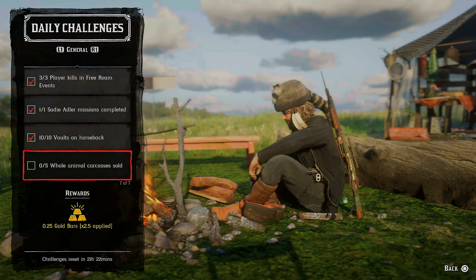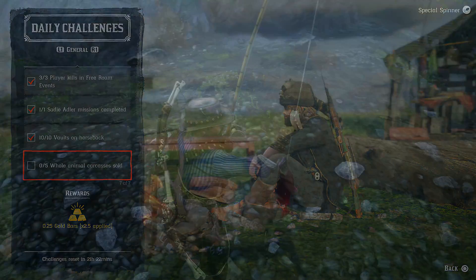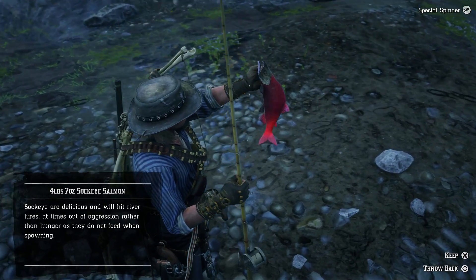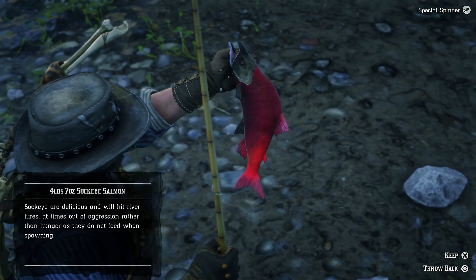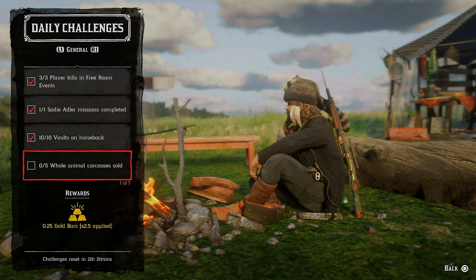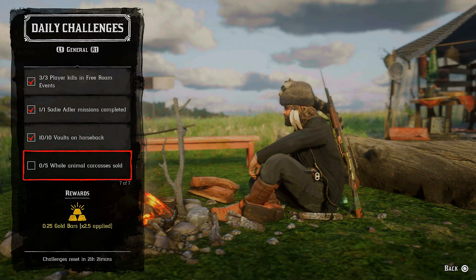Five whole animal carcasses sold — just sell any five whole carcasses to any butcher in any town. You can also sell carcass fish like salmon and steelhead trout; they will also count towards this challenge. If you've got many of them in your satchel, you can sell them.